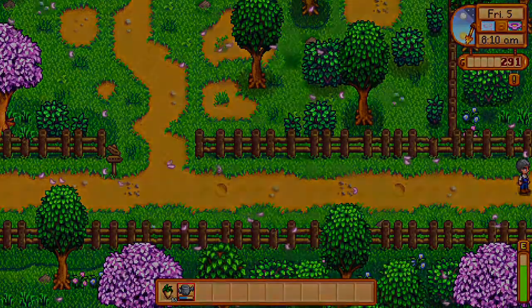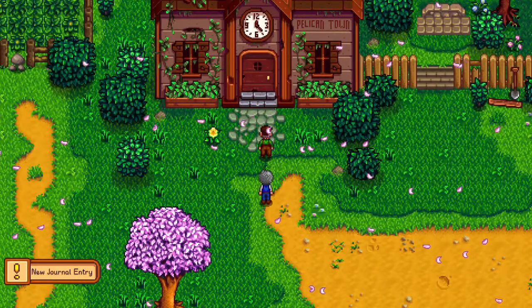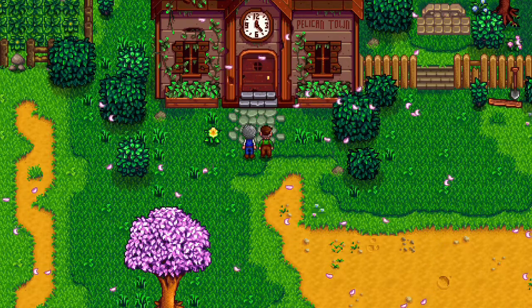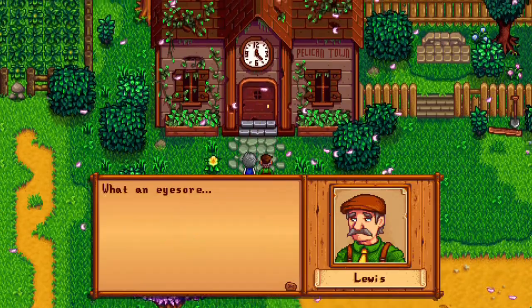In Stardew Valley, one of the main objectives is to bring the community center back to its original working order. Head into town from the 5th of spring onward when it's not raining, past 9am, and you'll get a cutscene with Mary Lois introducing you to the community center.